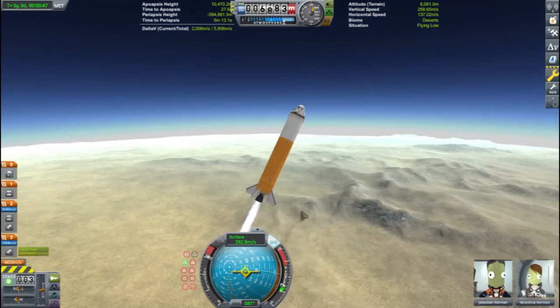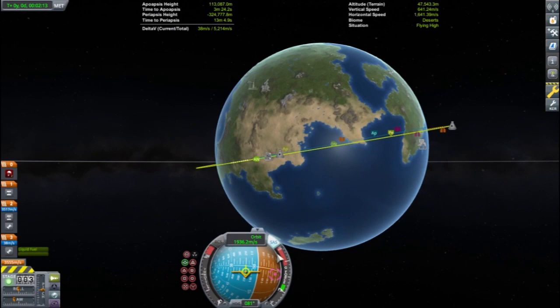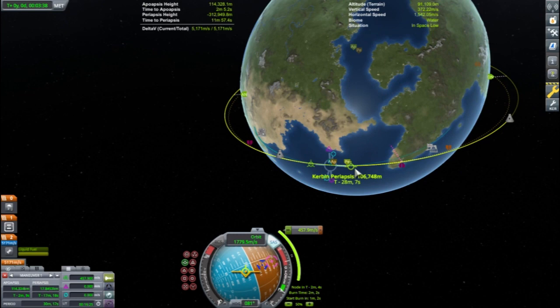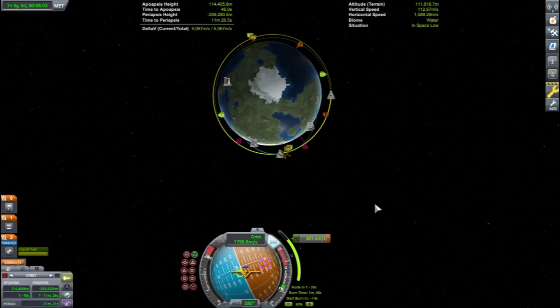Let's start by setting our target for rendezvous. Here we have a small station in low orbit that is inclined by 10 degrees. The desert launch site is currently crossing through the station's orbital plane, so we are in a good launch window. Because the station is in an inclined orbit, Jeb and Val will not be launching due east or 90 degrees, but instead aiming 10 degrees off that. Launching towards 80 degrees on the nav ball will put them in the same orbital plane as the station, simplifying rendezvous since there will be no inclination changes to account for.